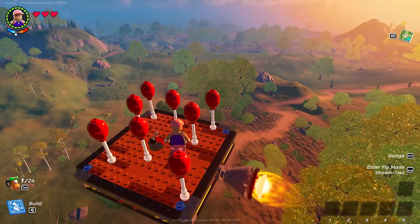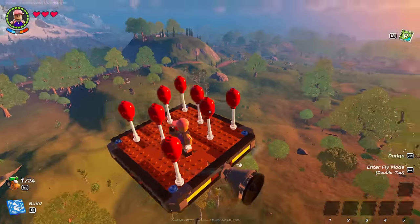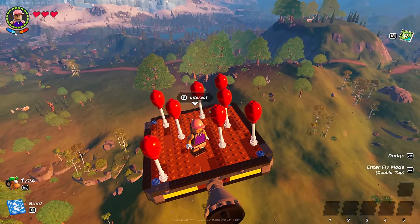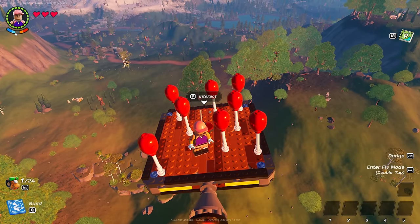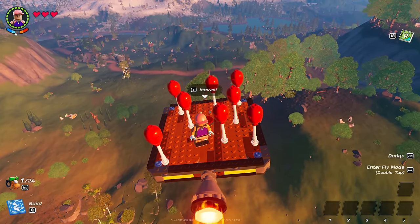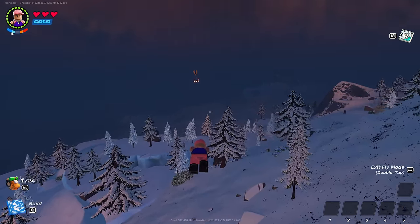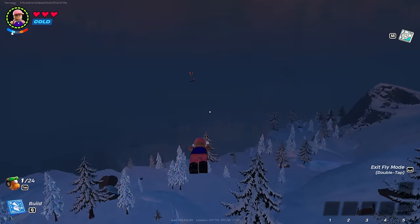But if you wanted to, you could get a bit more technical — add different thrusters to it, all that kind of stuff. This is another way that you can fly, and this is the most legit way out of all of them of moving fast across the map. I just want to show you quickly how much faster it actually is to have a rocket like that compared to flying. You can see that thing is gone.